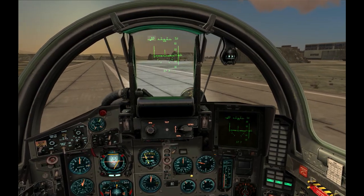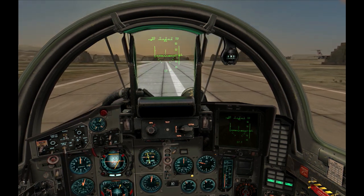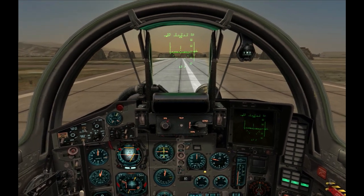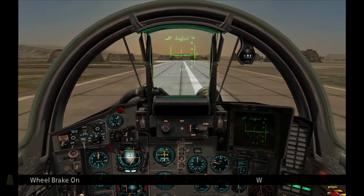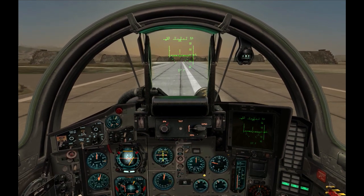The number in the HUD represents your speed in kilometers per hour — it is the indicated airspeed, so the reading might be misleading in the presence of strong wind. In general, try to keep it below 50 km/h while taxiing, using the wheel brakes if necessary. When you have to take a turn, try to stay under 30 kilometers per hour.